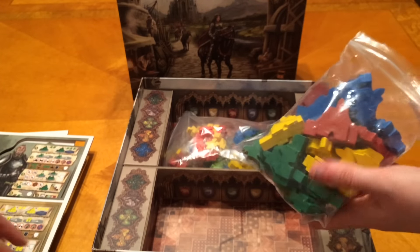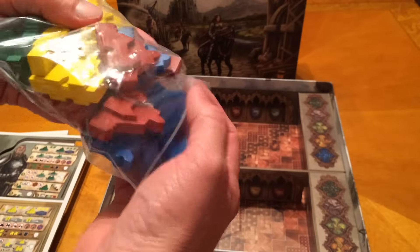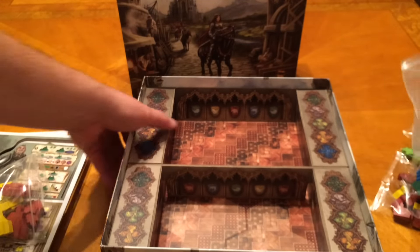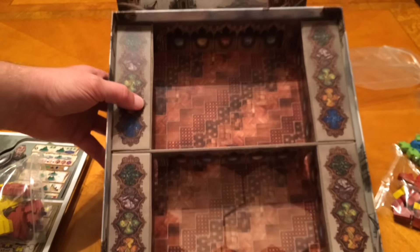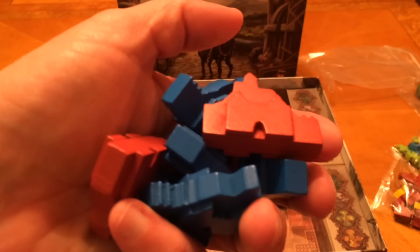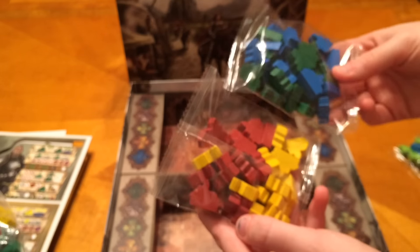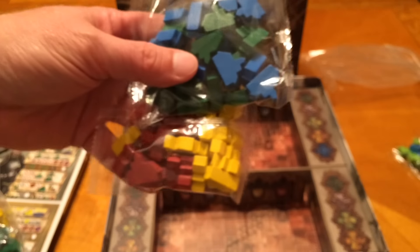Here are the castles — these are your cities. These are nice big wooden pieces. Nice box inserts too — very sturdy cardboard in that insert. Better look at the cities here; they're really cool, there's a lot of attention to detail. Then we have the smaller villages.